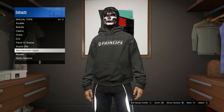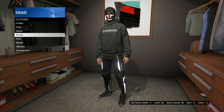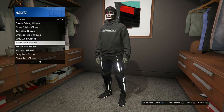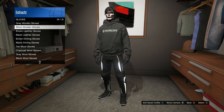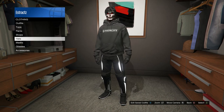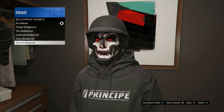Back out and scroll down to accessories. When you get to accessories, scroll down to gloves and put on any pair of gloves you want. After that, back out and scroll up to hats. You can also put on any helmet — I'll go ahead and put on a bulletproof helmet.